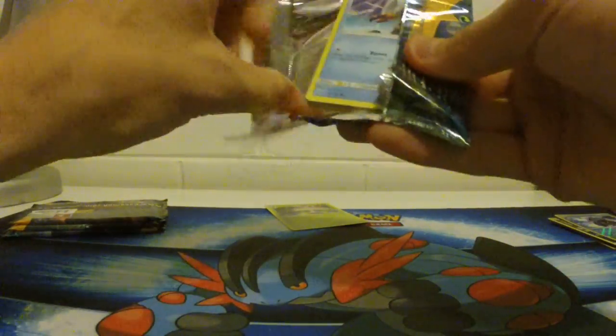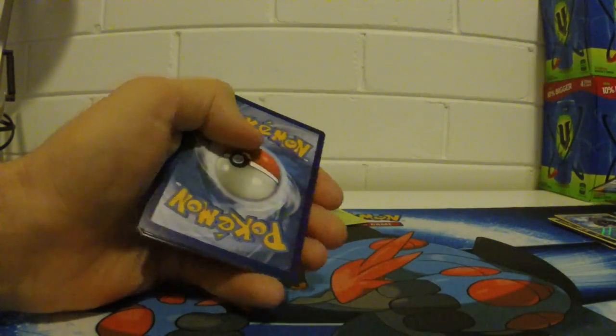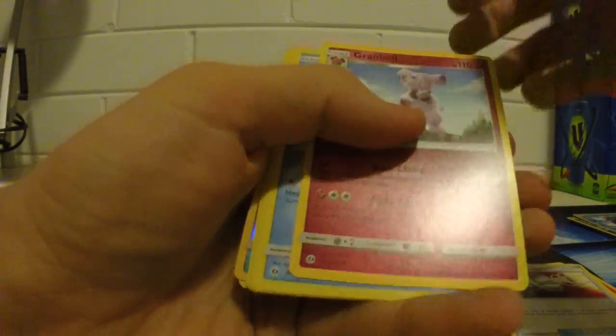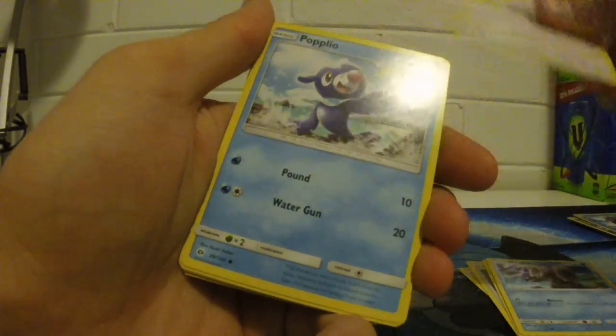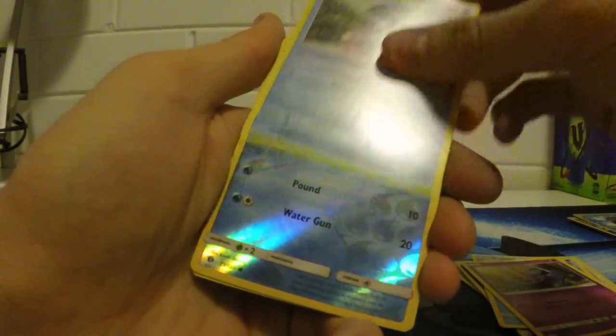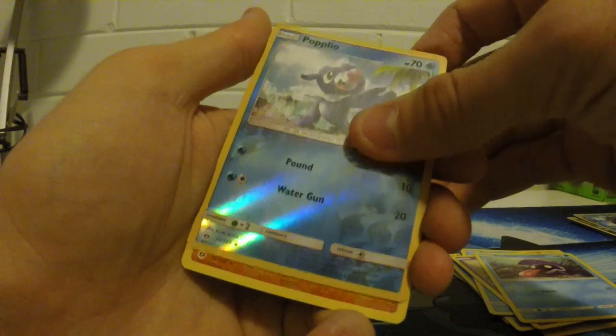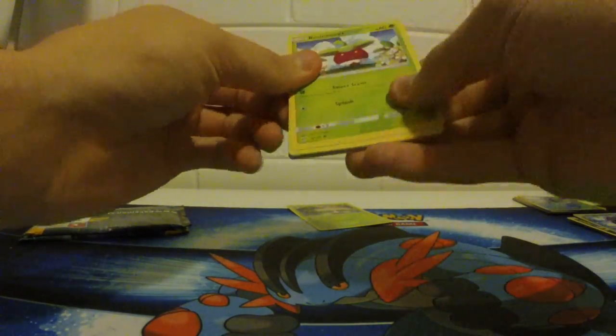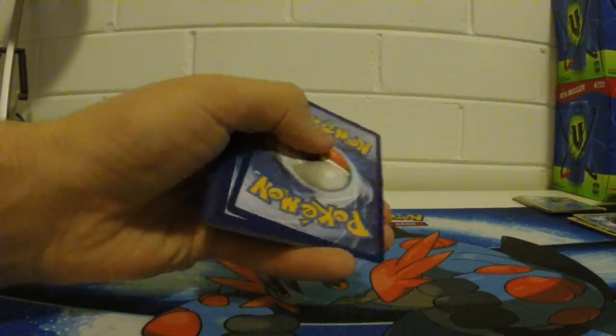We have four packs remaining. We have a code card. We have our Fire Energy, Metapod, Pokemon Catch-off. We've got Grumble, Wingull, Stuffle, Popplio, Zubat, Shelder, Popplio again but in Reverse, and Palosand. Another regular rare. I'm going to be a little bit sad if I don't even get a GX, or a Full Art, or anything like that.